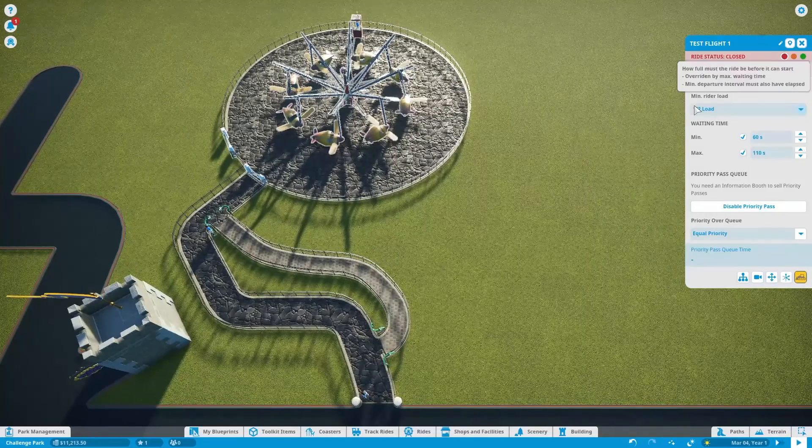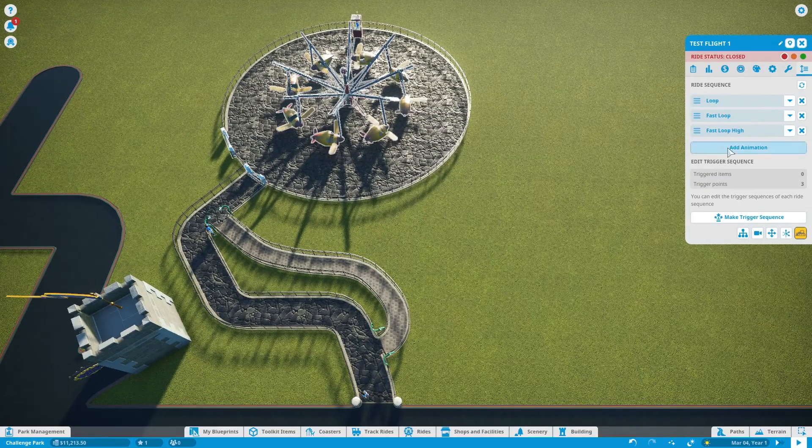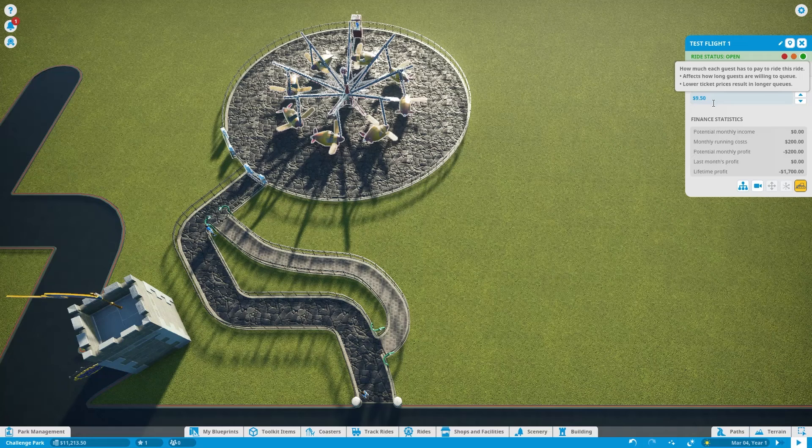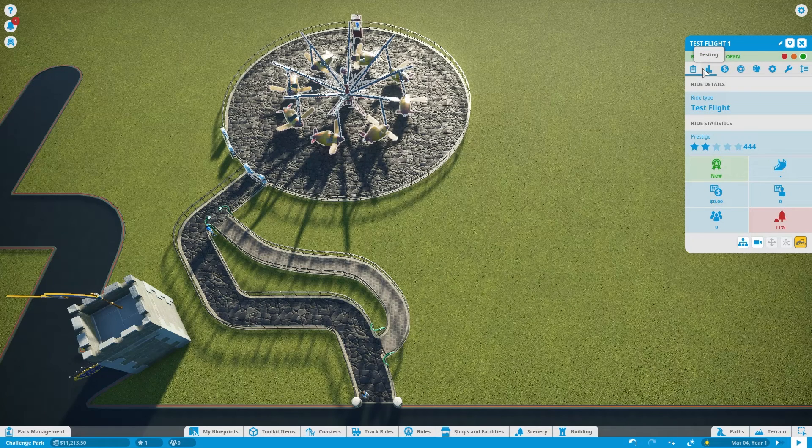These rides that you plop down — you don't need to build anything — can still have sequences you can change. You could add an animation and have it do another loop. But I'm going to leave it as is. It's got good nausea — lower than a certain amount, so it's green, which is the best. Fear is orange, kind of in the middle. Excitement is fairly good. We'll open this ride and decide how much to charge. I usually run my parks with free entry, then charge a bit more for the rides. This one we'll start at $12.